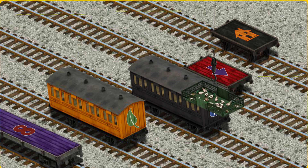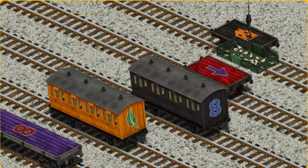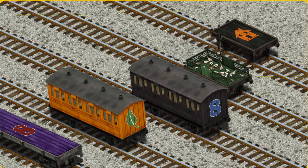Now the cargo must be loaded. Show Cranky where the red flatbed with a purple arrow is. That's it!